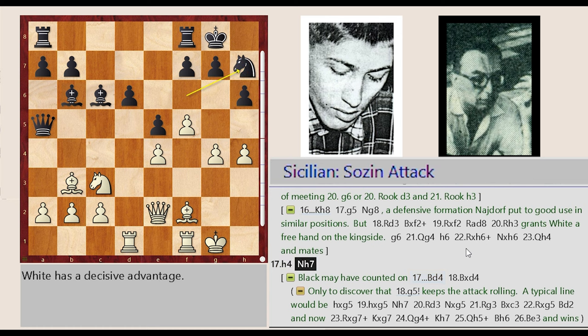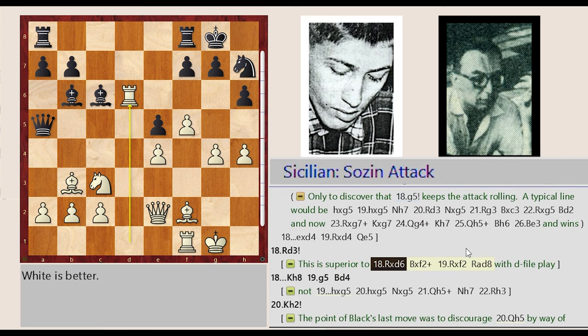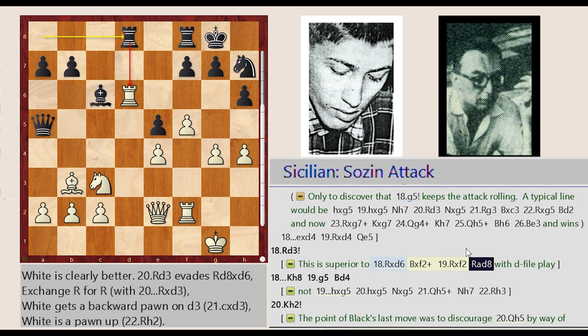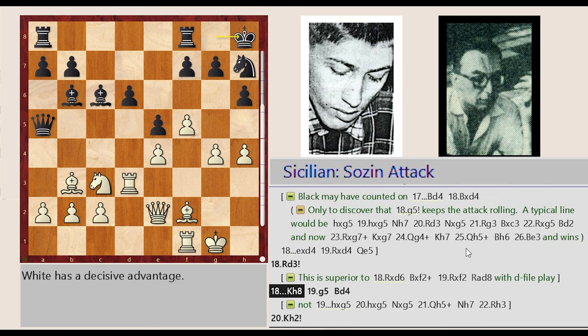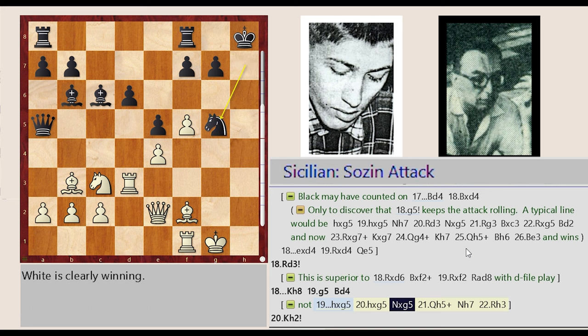Knight F6-H7, Rook D1-D3 — this is superior to Rook D1 captures D6, Bishop B6 captures F2, Rook F1 captures F2, Rook A8-D8 with D-file play. Rook D1-D3, King G8-H8, G4-G5, Bishop B6-D4, Knight H6 captures G5, H4 captures G5, Knight H7 captures G5.